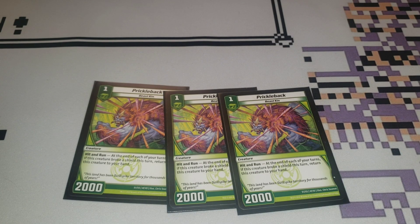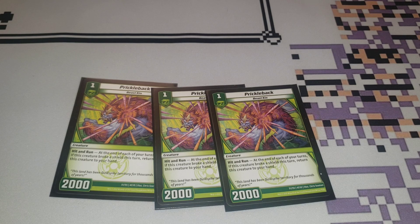Starting off with three mandatory copies of Prickleback. This card is absolutely a necessary three-of in anything Beastkin in this format. One cost for 2,000, Beastkin. At the end of the turn, if this creature breaks a shield, it returns back to your hand. If they don't have any blockers to deal with it, this thing just starts breaking all of your opponent's shields. Since it doesn't stay on the field long enough for them to attack over, they have to deal with it with shield blasts. They'll need things like Bone Blades, Rock Bite, or Return to Soil. Otherwise this card just starts going in super hard and stealing damage. It's level one, fantastic evolution bait into things like Sabertooth in this format. Prickleback is absolutely a three-of — this card is way too good not to.